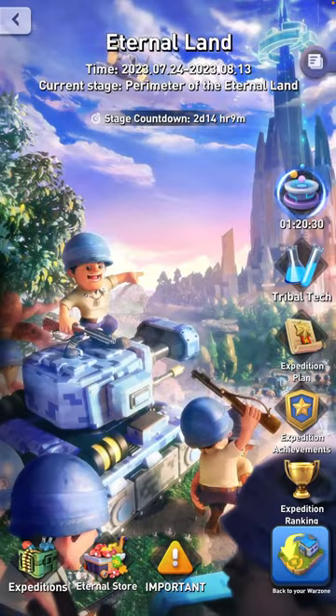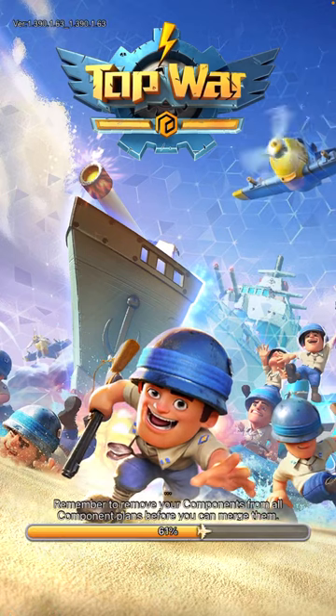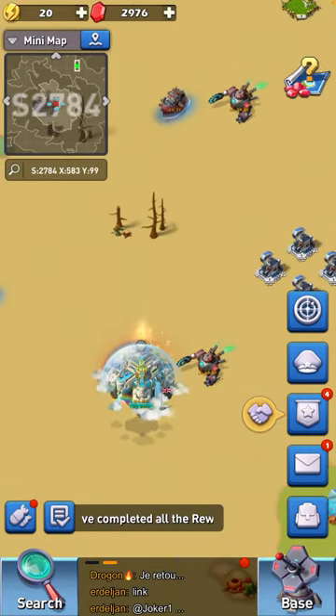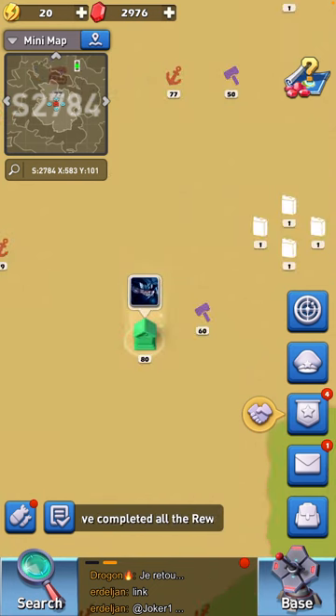That's just important news about Eternal Lands — you should read it for the added information. To return to your warzone, click the blue button again and it'll ask if you want to return. Click OK and the game restarts and you're back in your room. That is it for the video on the Eternal Lands landing page. As you can see, top left I'm in server 2784, my home server — it won't put you back to your base but you just get an alliance move and can move back. I'll catch you in the next video, peace out.